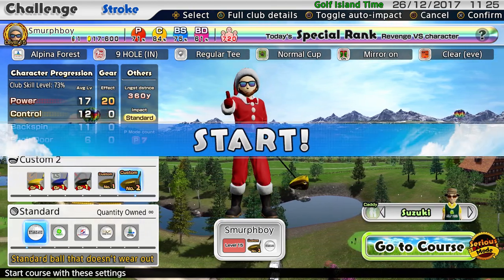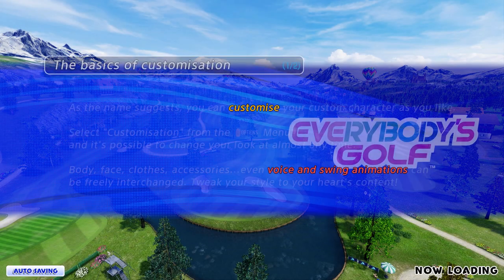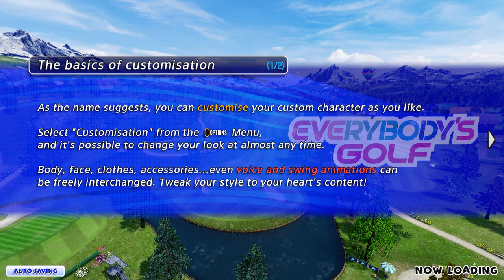For those of you who haven't seen the latest news, the Everybody's Golf International Tournament number 2 will be played on Alpena. They've announced two rounds: normal and tiny cups. The qualifier's going to be normal cups, the championship's going to be tiny cups. 18 holes of both, and both on Alpena.